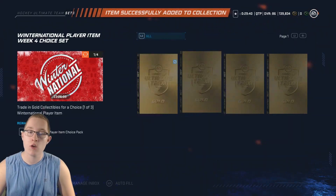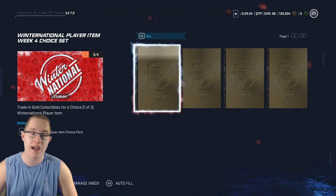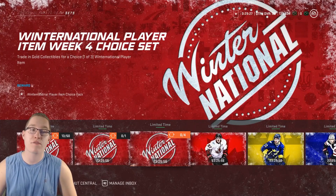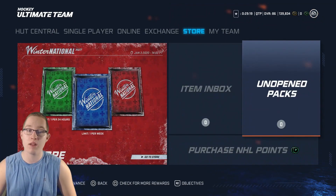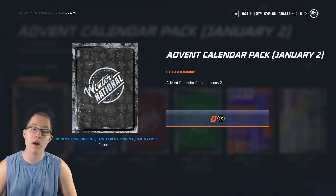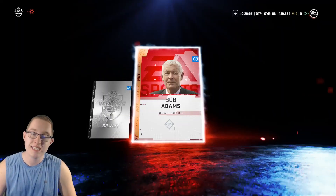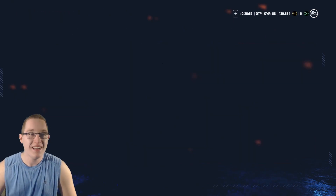I'm not going to redeem it for Winter National players, but for the new event coming out tomorrow I'll turn it in and get a free choice pack, probably next week. I'm going to open my admin counter pack now. It turned out to be a silver collectible - it's a coach, so not great. But anyway, the HUT challenges are really good and you should be doing them.